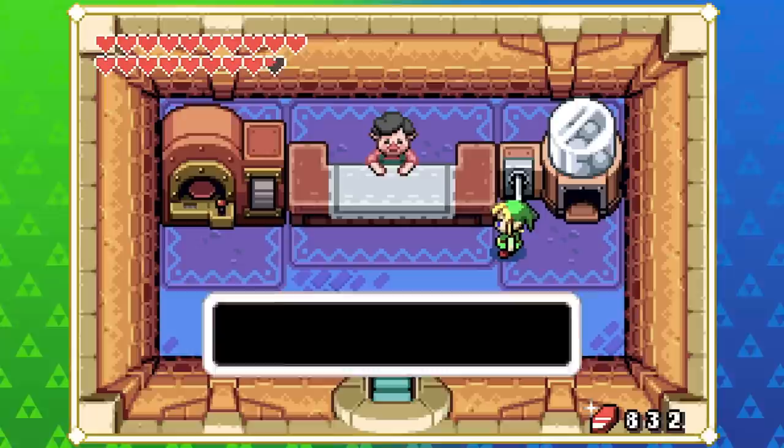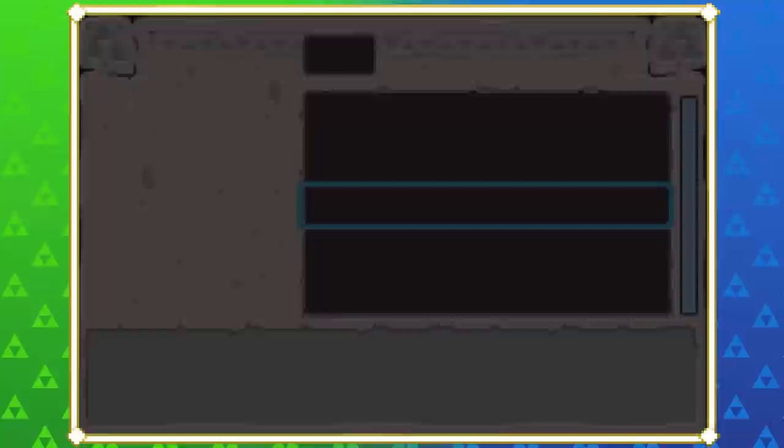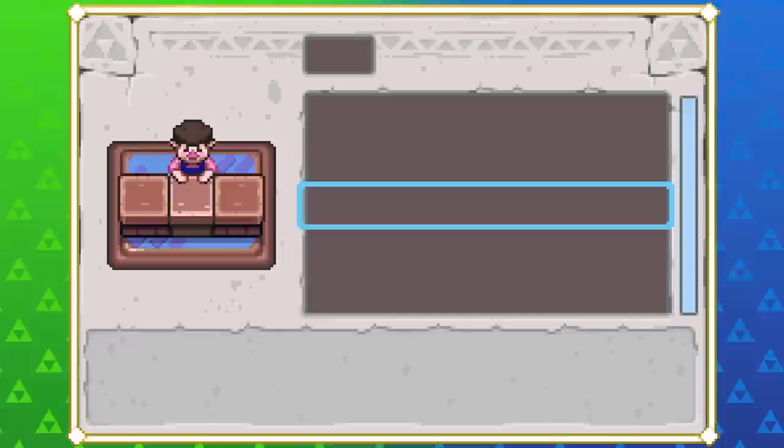In Majora's Mask, Tingle's dad uses the generic bizarre shop model — like the biggest, beefiest, most macho guy possible — and he's like: 'Yeah, but my son's 35 and he pretends he's a fairy; I'm not too happy about it.'